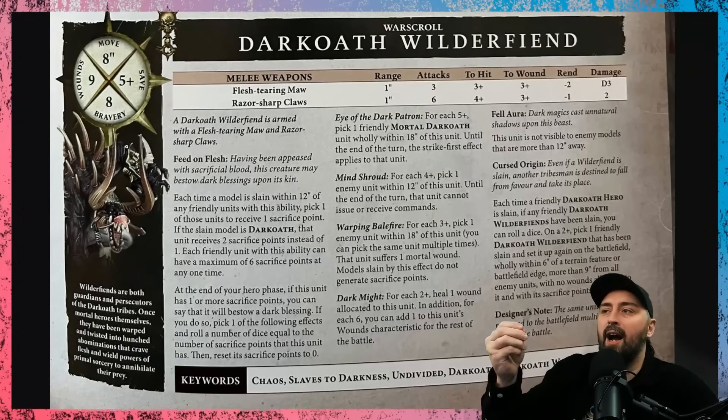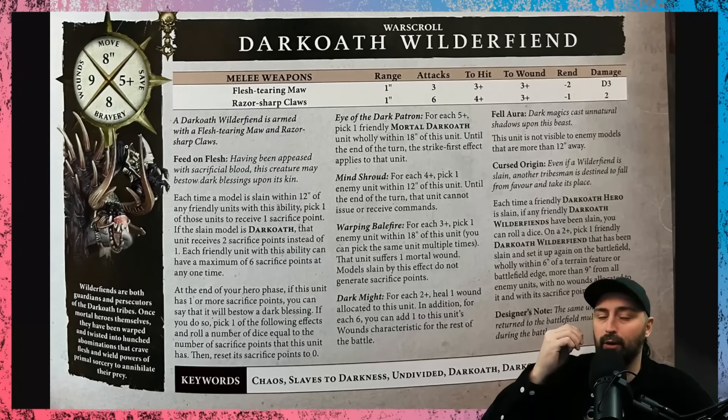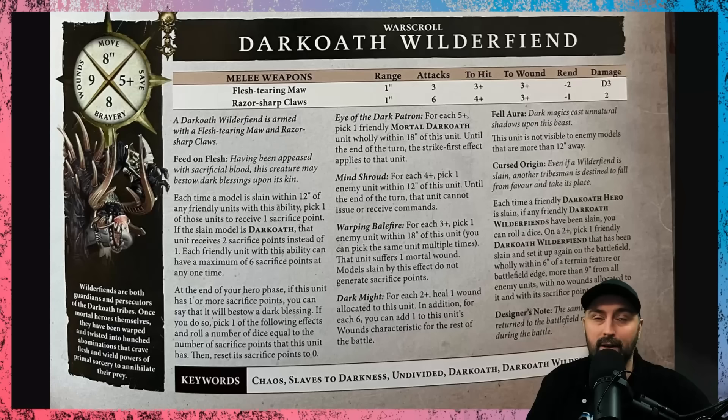The first effect is Eye of the Dark Patron, which works super well with a Slaves to Darkness army. For each five-plus, you pick one friendly mortal Dark Oath unit wholly within 18 inches of this unit; until the end of the turn, the Strike First effect applies to that unit. That's going to work really well in conjunction with the Chieftain — they can Strike First and thereby bestow the plus one to wound on everyone around them.